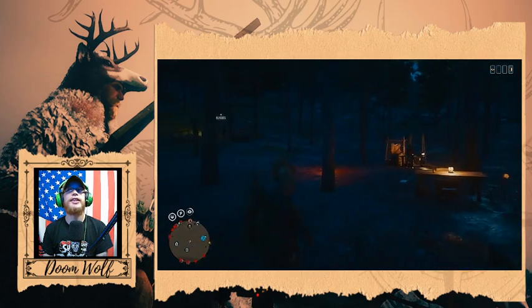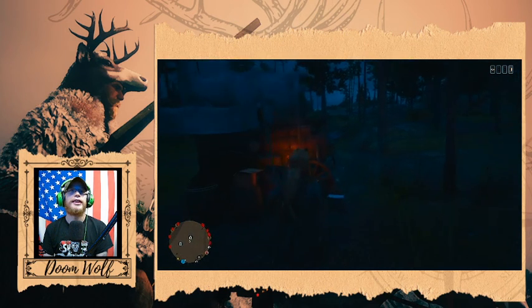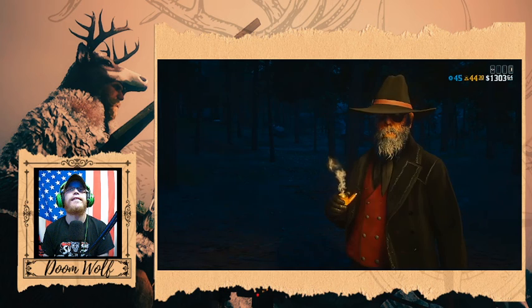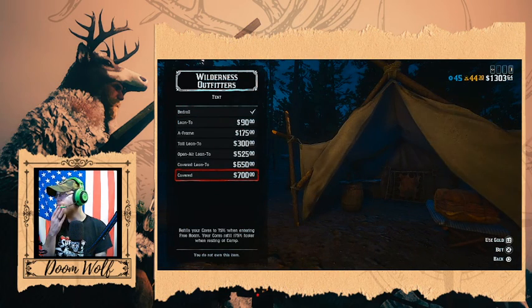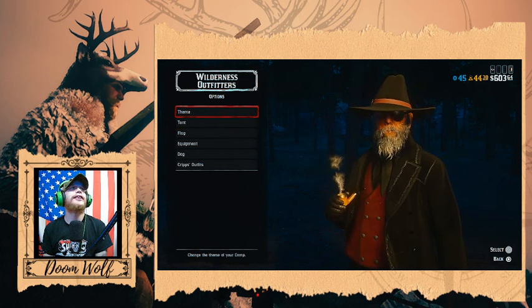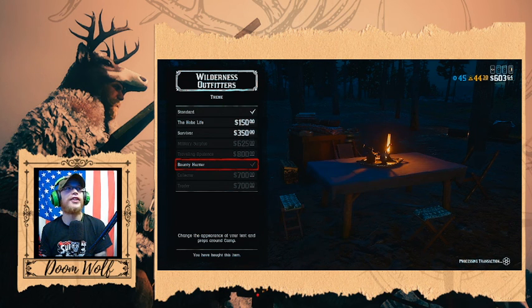We need to find a table — yeah it's over here. Wilderness Outfitters, there we go. You know what you're looking for? I got an idea — we're gonna buy the big tent. I think we're gonna go big or go home. Hell yeah, let's do it. There we go, and I think we already — yeah, we did buy a theme. We bought the bounty hunter theme. Hell yeah, we're gonna finally get to take a look at this on the big tent.